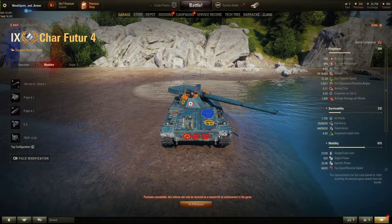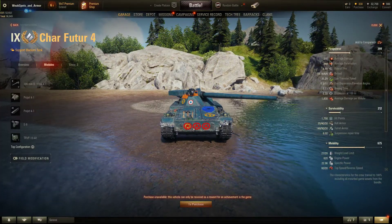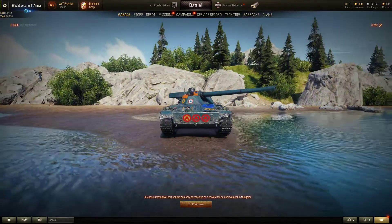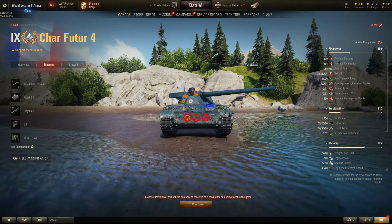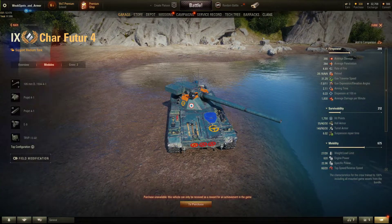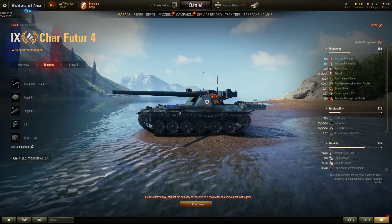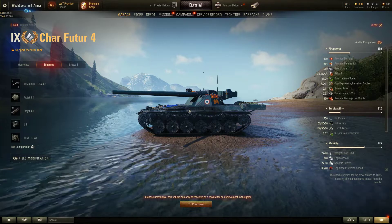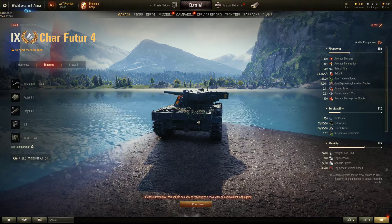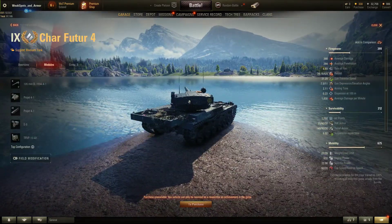We have a frontal engine tank, which means if you penetrate here you will most likely set the tank on fire, destroy the engine and do critical hits. On the right side of the lower plate we have the driver situated here, so if you pen here you will eliminate the driver, or from the upper plate in the cupola. From the left side you can damage the engine and set the tank on fire. In the mid-part section we have the ammo rack storage.